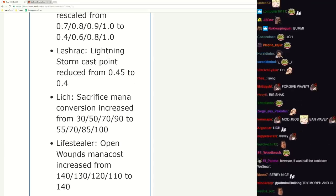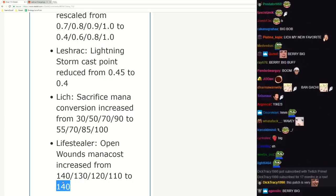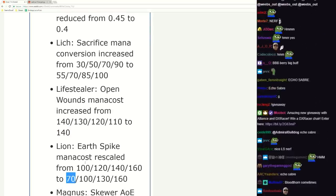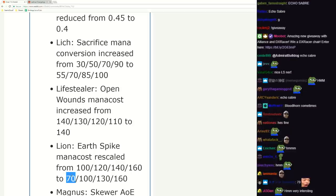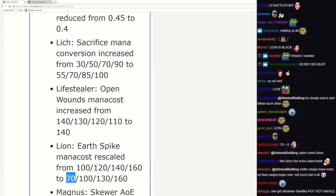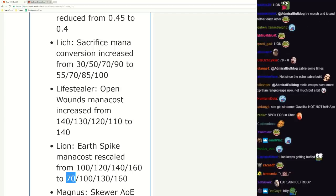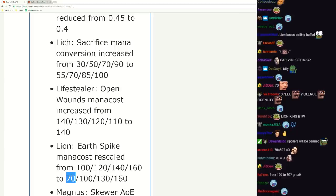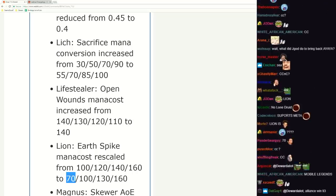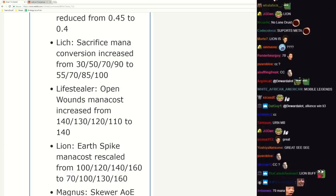Lich Frost Shield level one mana cost 140 on all levels - how much mana issues does he have mid and late game? Lion Earth Spike mana cost - nothing at all on level one, great spell to spam and harass now. You just spam this - the weakness with Lion is his laning phase. If you look at Lion's support mid and late game, he's insanely powerful: great CC and huge burst, great support hero. But his early laning is really weak. Now you just spam this to harass out the enemy offlaner - very big buff.